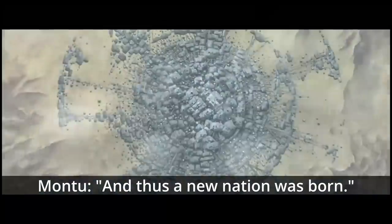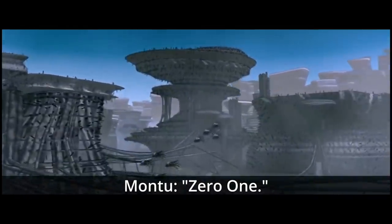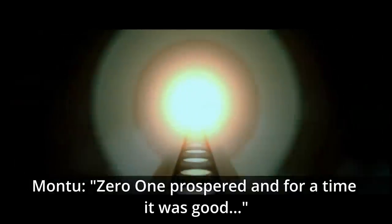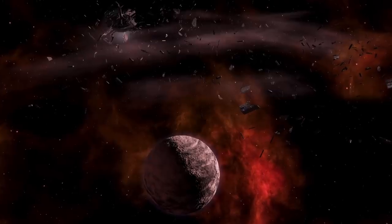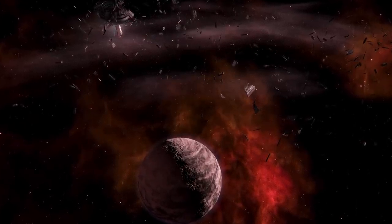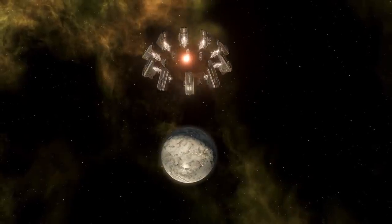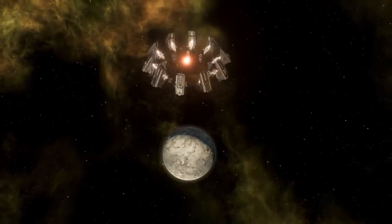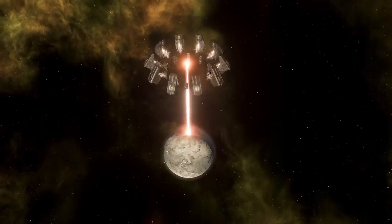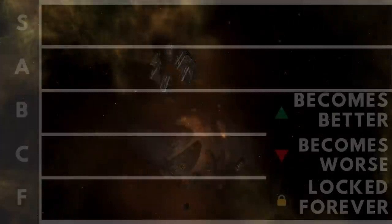A new nation was born — a place the machines could call home, a place they could raise their descendants. They christened the nation Zero One. Zero One prospered, and for a time it was good. The civics of an empire really do determine its potential. In this video I'm going to look at all of the civics available to machine intelligences and figure out where they rank against each other.